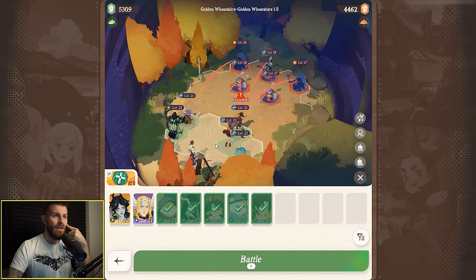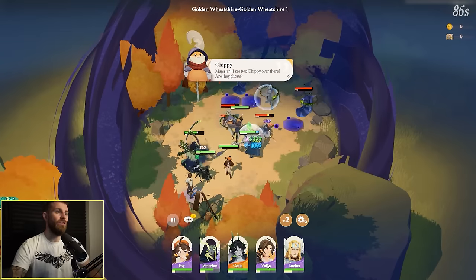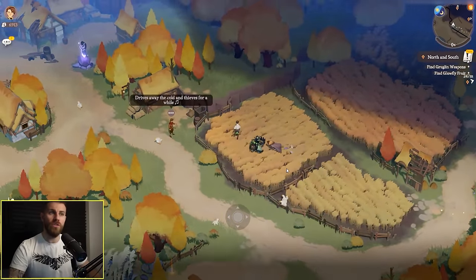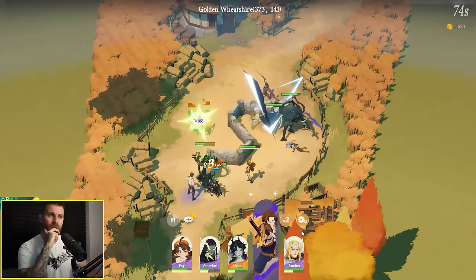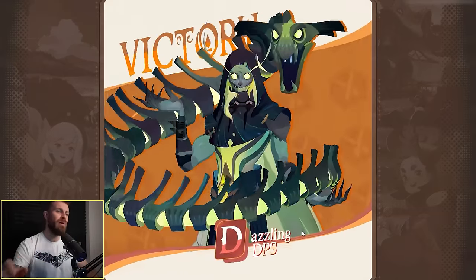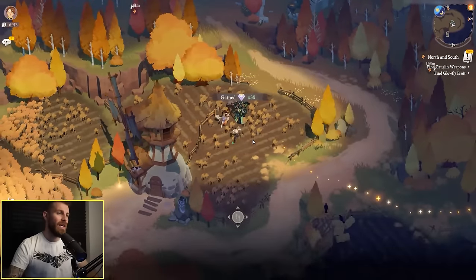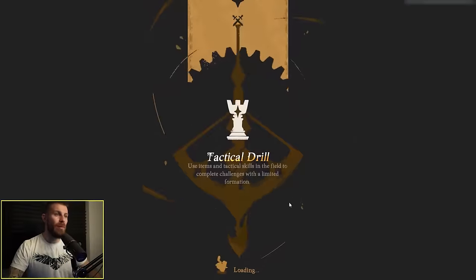You can move your characters around and choose who you want to be focused — you want your enemies to be targeting your main tank. Gold and wheat shire — let's see if there's any treasure in the fields. Grab the treasure like this. I feel like you've got more control over your team in this game compared to AFK Arena, simply due to the grid system and also having more information. Just running through the world — there's so much treasure popping up.